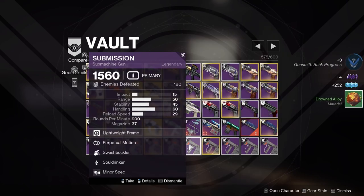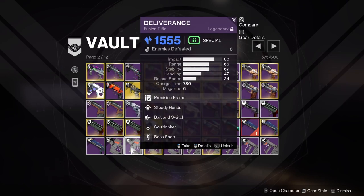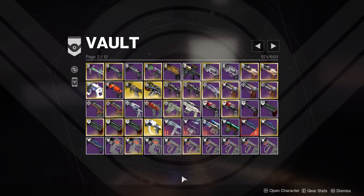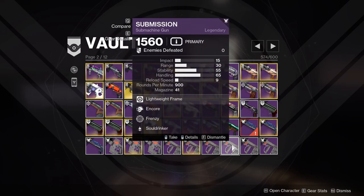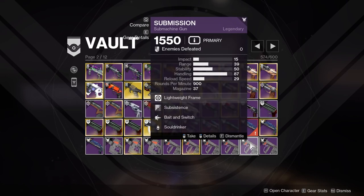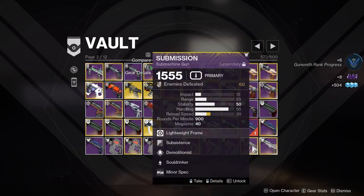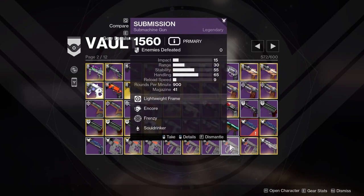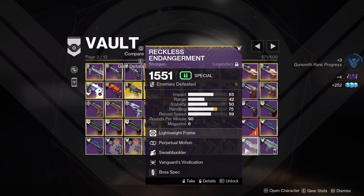Perpetual Adrenaline Heating Up, Chill Clip, Steady Hands, Bait and Switch, Corner Tap the Trigger, Perpetual Harmony — I have a better Chill Clip one on my character so not keeping that. Harmony Perpetual is a fun roll. Steady Hands Bait and Switch — I wanted to experiment with Bait and Switch but it's too much work unless you're really trying to optimize DPS. So many Submissions — Perpetual Swash, Subsistence Killing Wind — that one's really fun. Overflow Demo, Encore Frenzy, Subsistence Bait and Switch — no. Vanishing on Bait and Switch — Subsistence Harmony — no. Subsistence Demo — do like that one. I think I'll delete the Perpetual Swash.